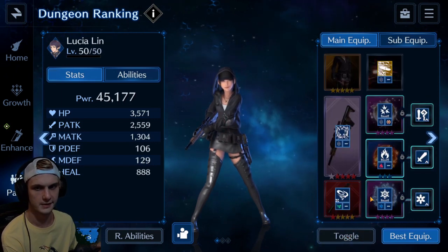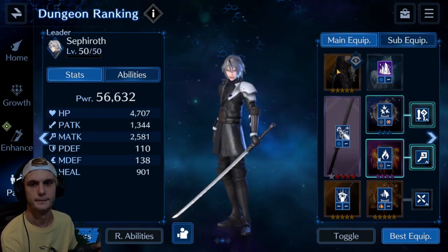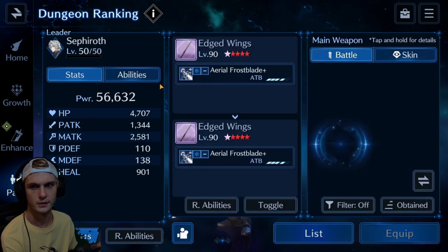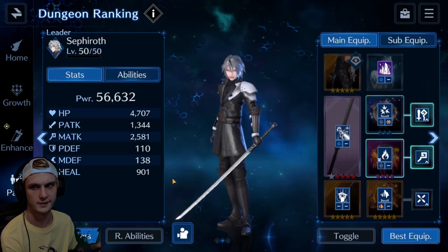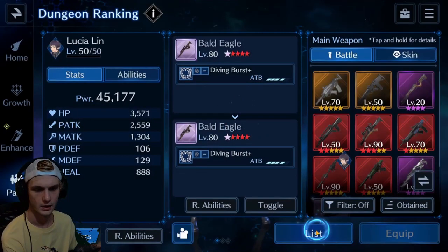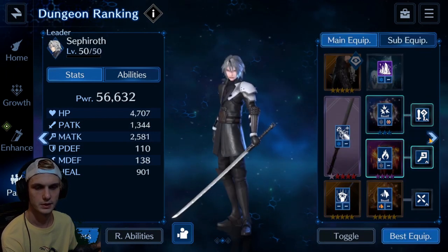Fire and Ice are part of this dungeon's weaknesses, so you really want to stack on a lot of Ice, and a little bit of Fire if you can. Sephiroth, I got the new Garb that brings his Ice potential way up. I had to get one more of these to bring it to Aerial Frostblade Plus, same with Lucia, to get that extra buff. You don't necessarily need all this stuff, it's just good.